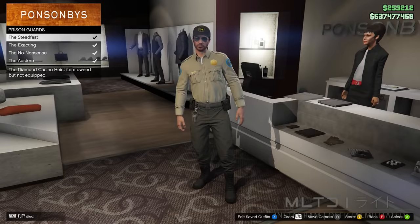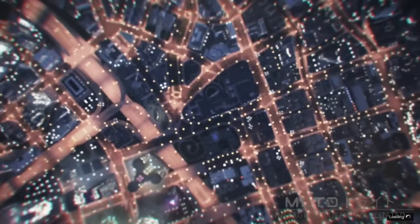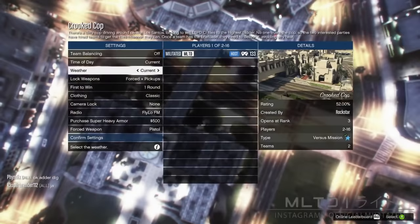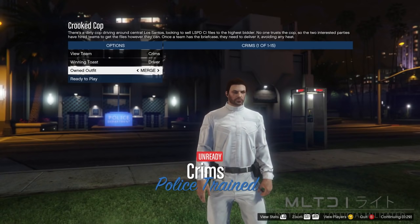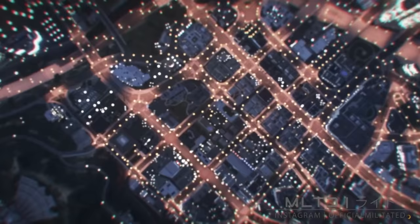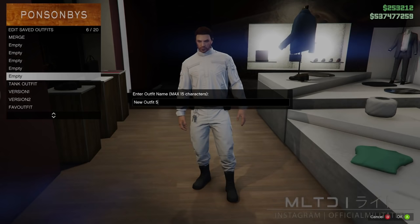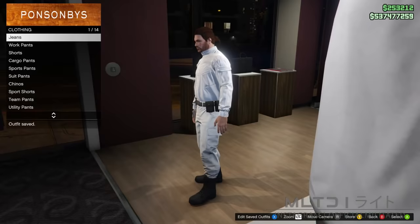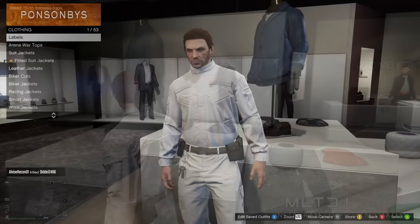I'm now going to equip an outfit with a belt and quickly show you again. Once you have the belt, vest or tank you want to transfer, start up Crooked Cop the same way as before — make sure clothing is set to player owned. At the outfit selection screen go down to own outfit and press right once to equip the Merge outfit. Now that we have the belt on the outfit, equip the earpiece from the interaction menu and then quit the job from the phone. If using a belt you can't change the top or the pants; if using a vest or tank you can change the pants. If you want your item on a different top or pants then simply restart the video and repeat the glitch.